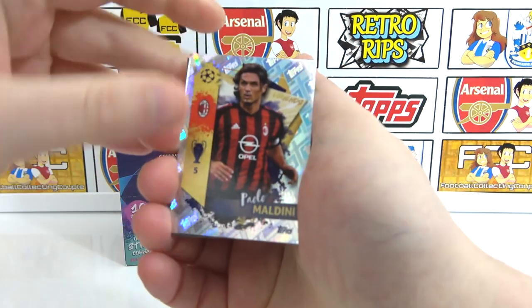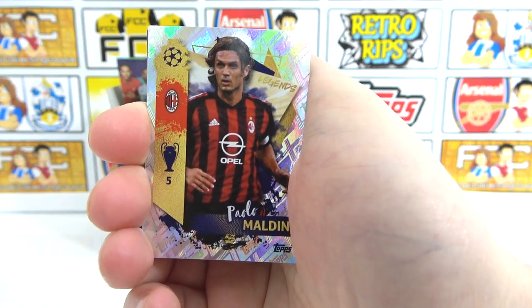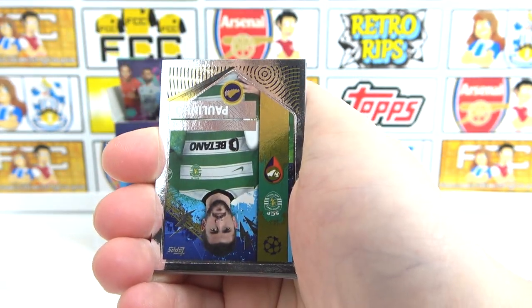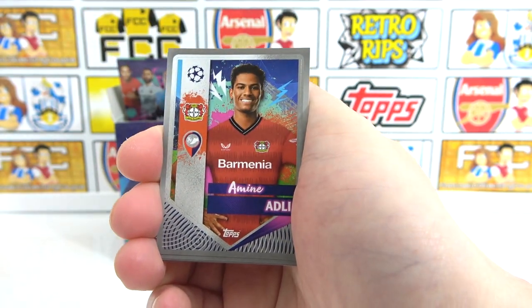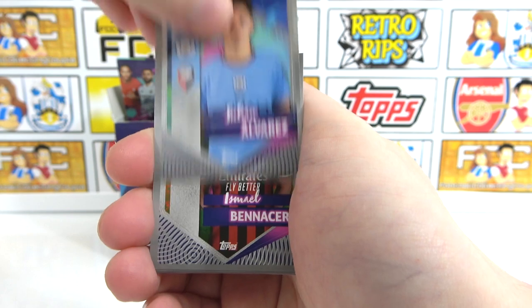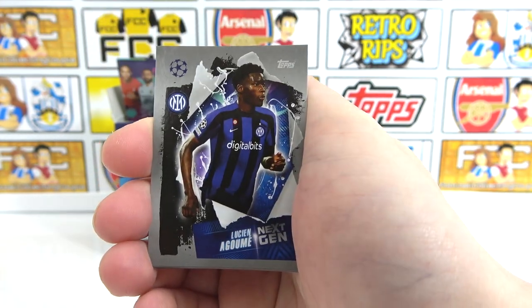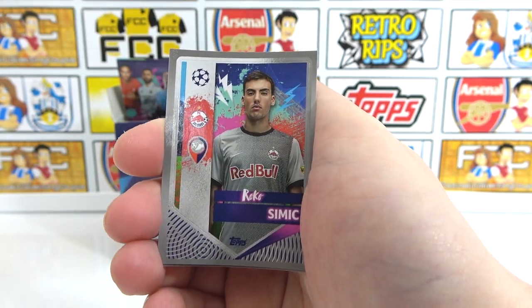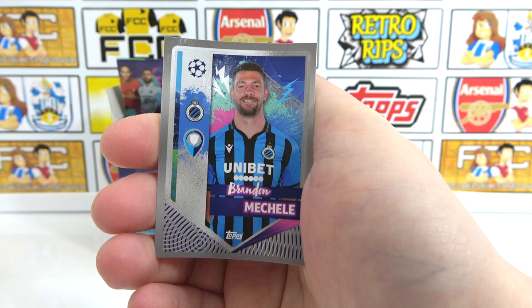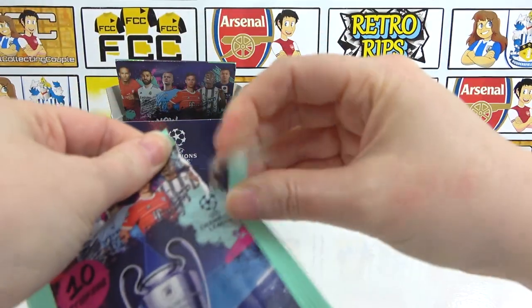There is the actual legend Maldini — the legend sticker and not the awards one. Awesome stuff. We also have Paulinho as our other shiny. Then we have an Adley, Alvarez, Benacer, Corona, a Next Gen Agome, Starfelt, Simic, and a Michelle to end the pack. Nice. Good stuff — well done on that normal pack.